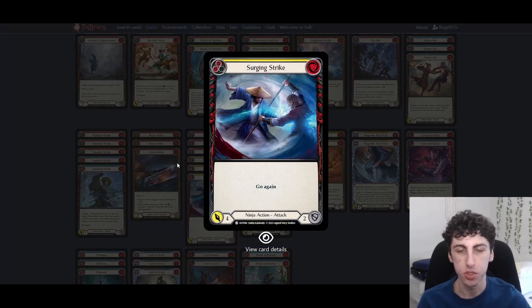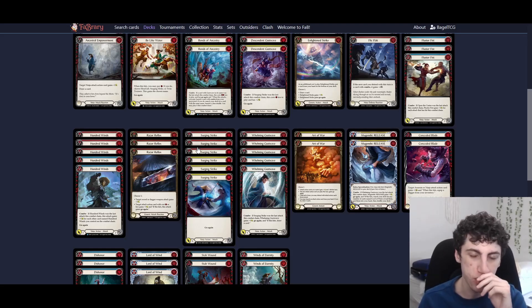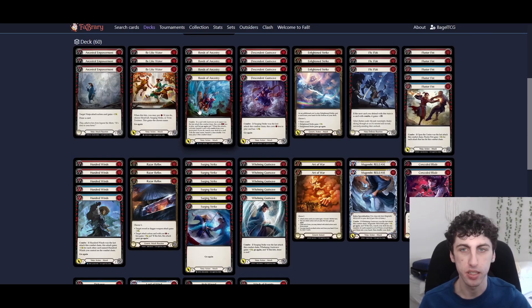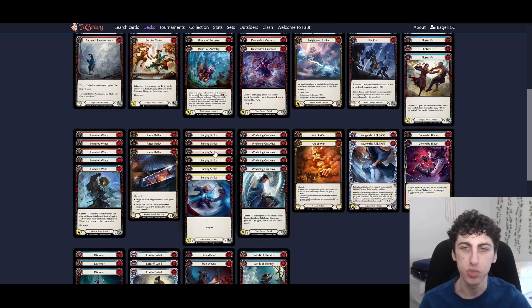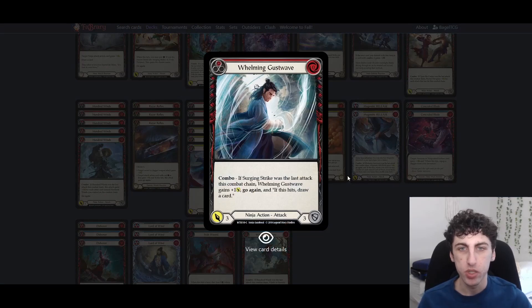We have six Surging Strikes — we're playing the reds, which are a little better, and then the yellows which we kind of have to play. When I was on just the reds I would run out of them way too early, so you need at least probably two yellows and probably at least five Surging Strikes total. Our whole deck is built around Surging Strike — this combo line cares about it, this combo line cares about it — so you'd probably need at least five. We're also playing Whelming Gust Wave: after Surging Strike it's a zero for four Go Again with an on-hit draw.